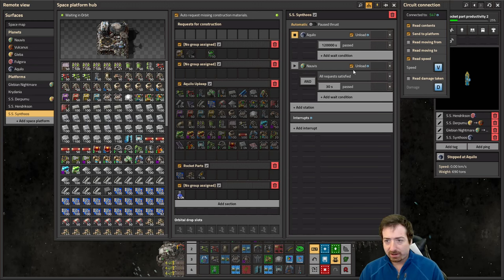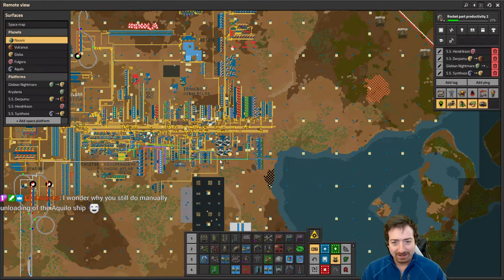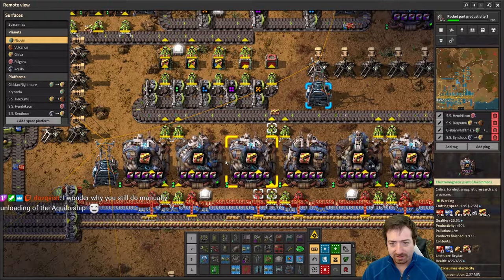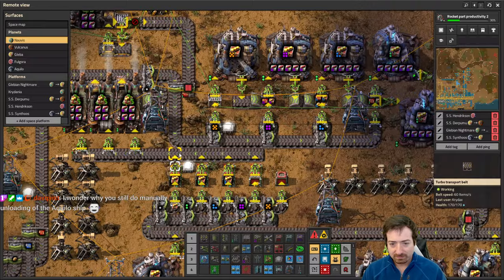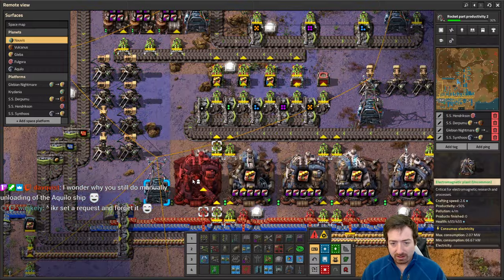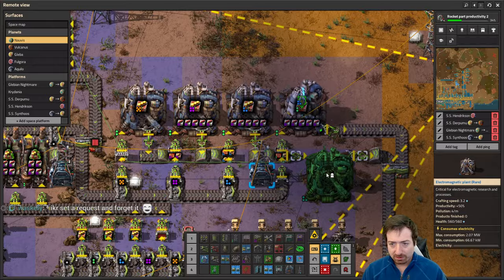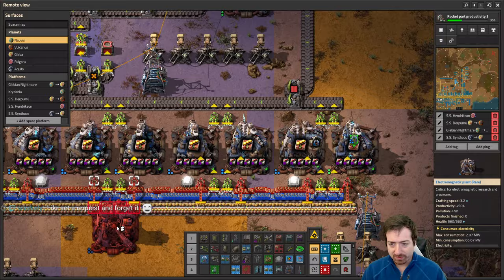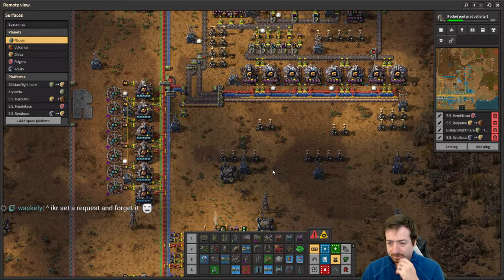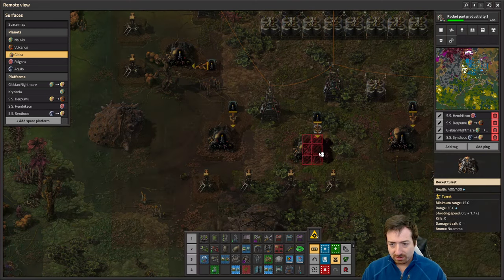That should be good enough for now, so we send it back. That's why I don't have prod 3 modules — because we didn't have eggs, we didn't have biter eggs. But those should be back and running again. Do I have rares available? It looks like I do. Upgrading those to rare will speed up this process a smidge. Oh, we were attacked!